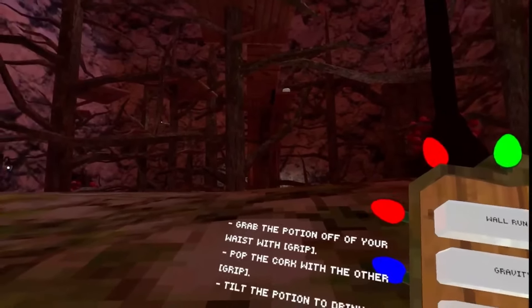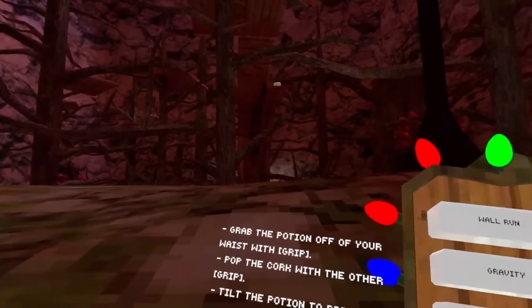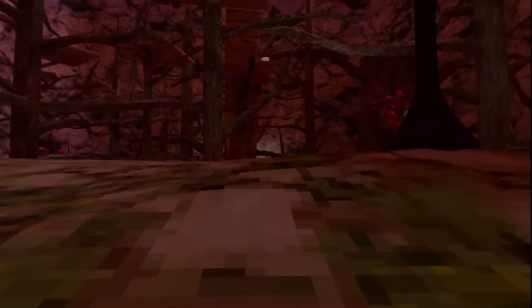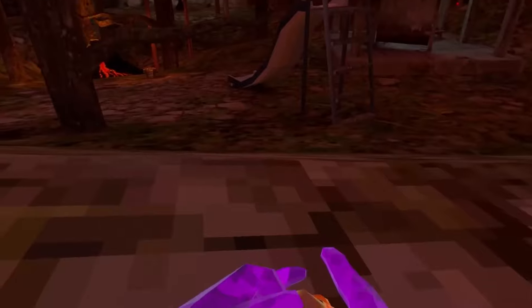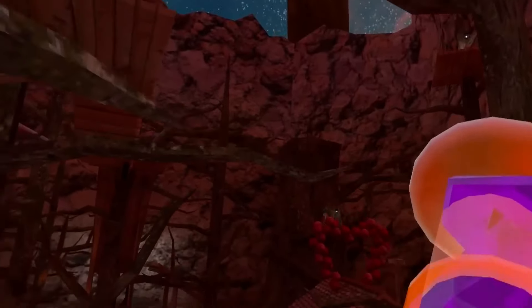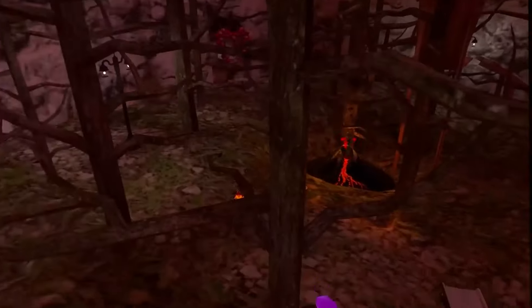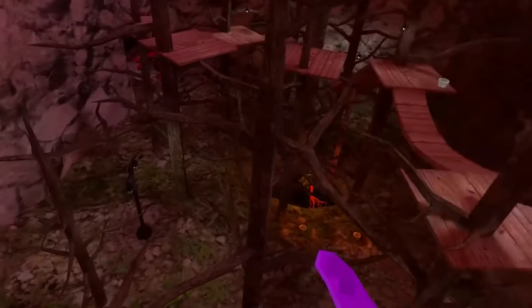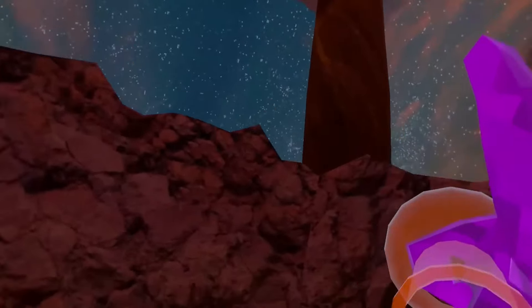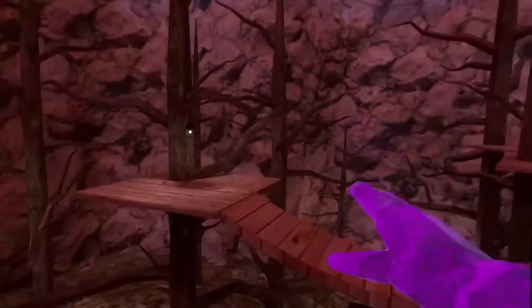We have potions — a new addition. You grab the potion from your waist, pop the cork with the other grip, and tilt it to drink. Drinking potions makes you bigger or smaller. I've seen K9 use this in a short. You can get really massive — basically Godzilla-sized.